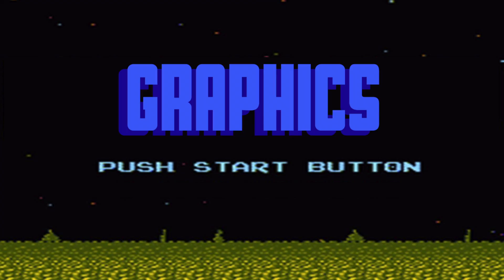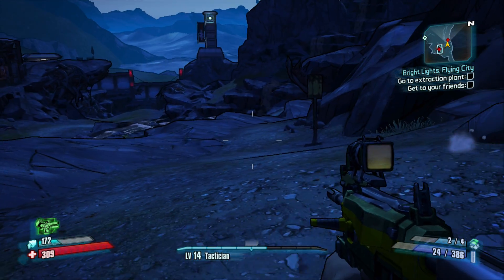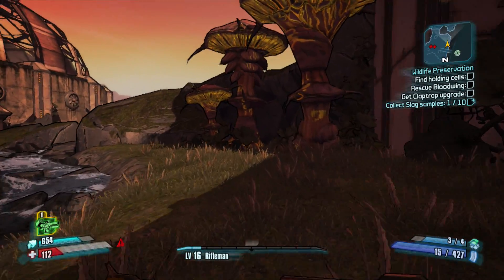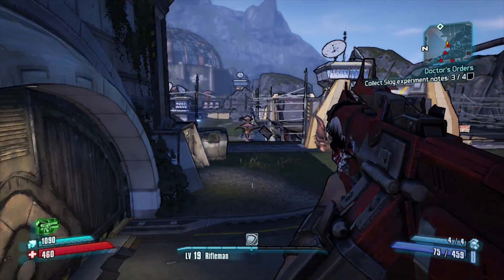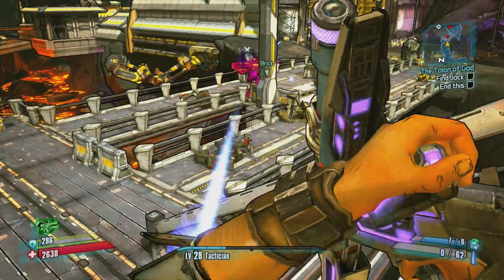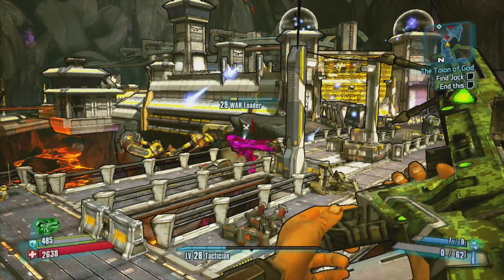Hand-drawn textures, thick black borders, and wide open spaces all feature prominently in Borderlands 2. Modern FPS fans might balk at games that don't strive for photorealism, but they really shouldn't. Borderlands 2, in case you haven't picked up on this already, is all about style. Exaggerated creature designs and colorful locales make certain every moment spent on Pandora is visually satisfying.